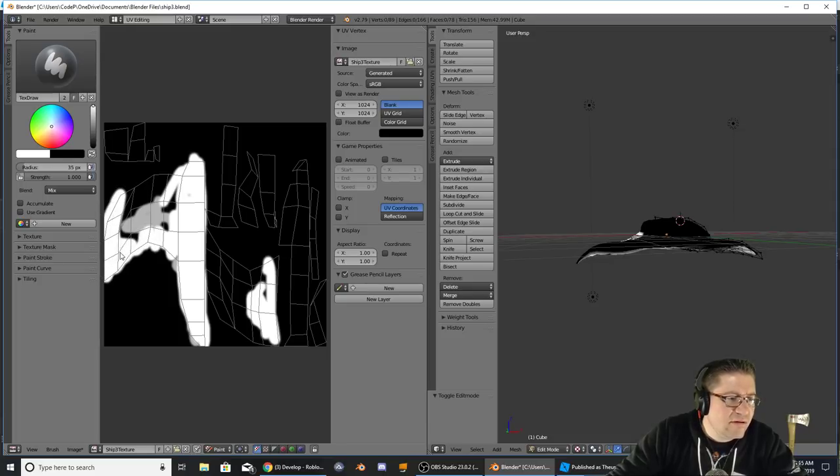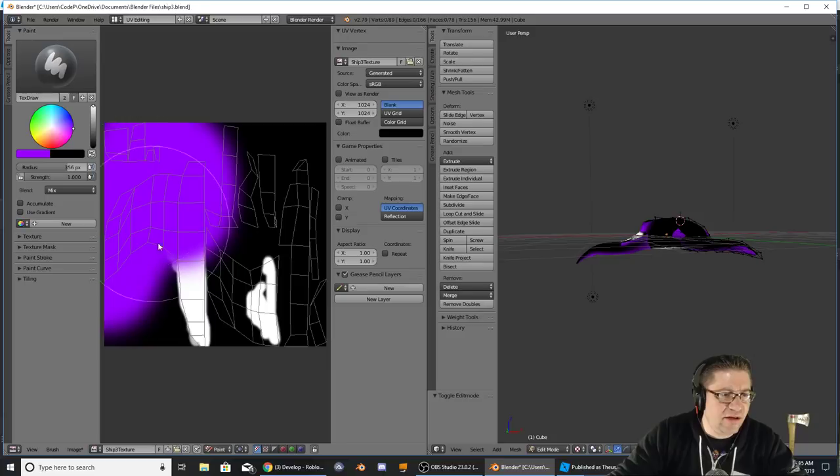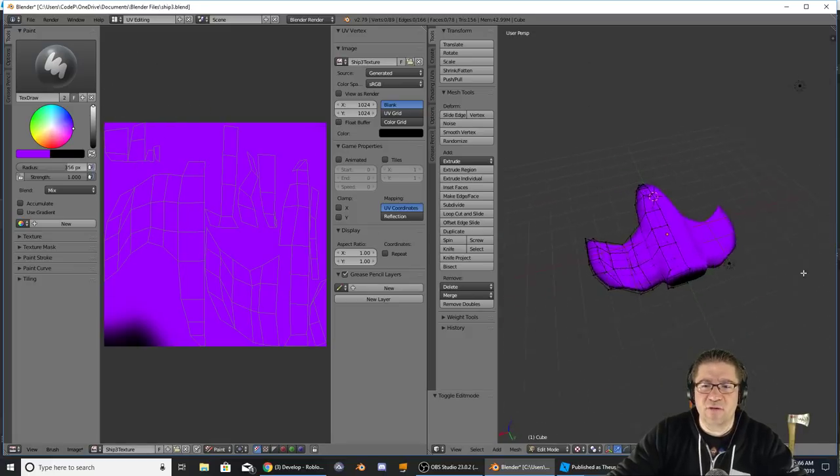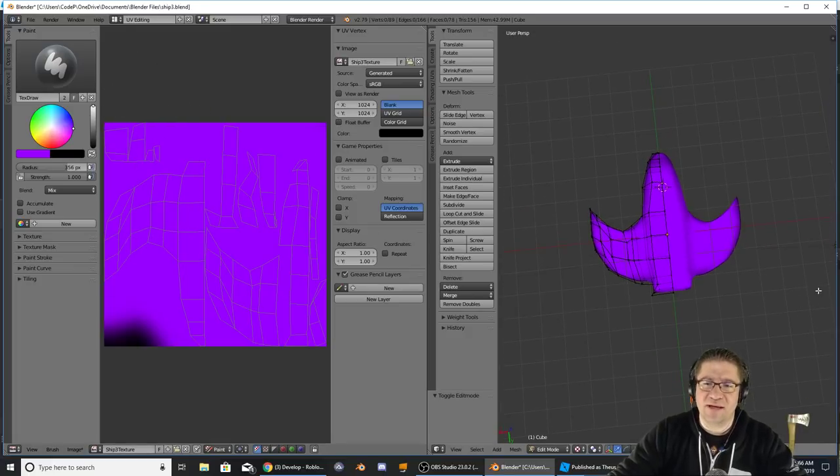I'll go ahead and color it in. I don't like this color — let's go with that color. Ooh, that's a nice purple! I'm going to turn the radius way up and just paint this whole thing in, the whole thing purple. So we've got a white-red one, we've got a green one, and now this one's going to be a purplish color.